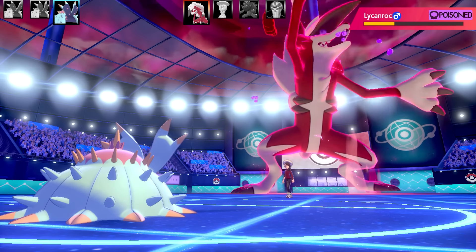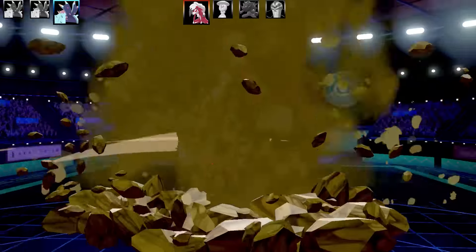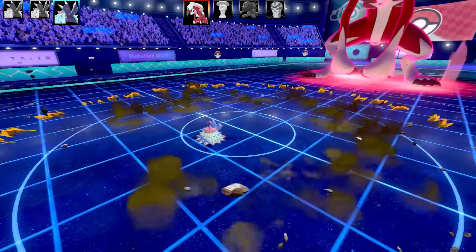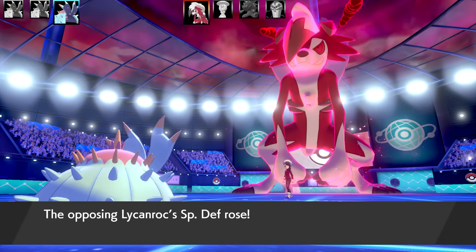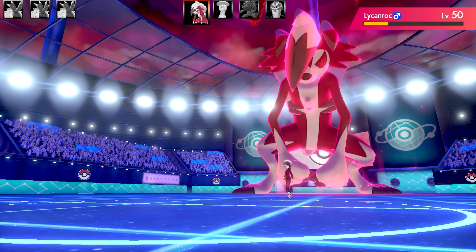Lycanroc is going to take some more damage and they've only got one more turn left. The Trick Room is going to wear out too. Now my Toxapex is going to go down. Unfortunately, this Spit Up set in both these battles I really couldn't get it to work. In some other battles it worked well - there was easily more than enough bulk. It's just when it faces earthquakes and thunderbolts and things like that, it was rough.